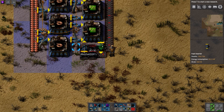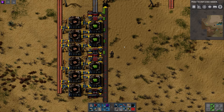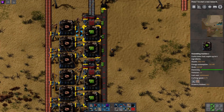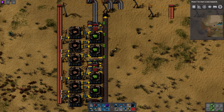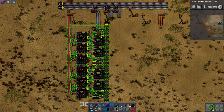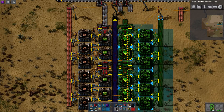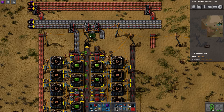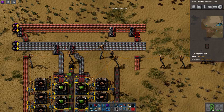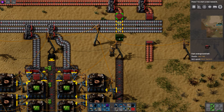And finally, same thing here. There we go. Now we have the exact same flow of resources as the old design, but this one is actually two tiles smaller, or less wide. And it can still be flipped like this. Let's just hook this up. You can already see how much smaller this is — it's four tiles less wide, which is very nice.